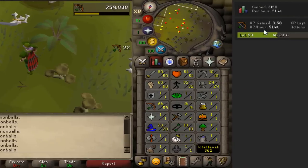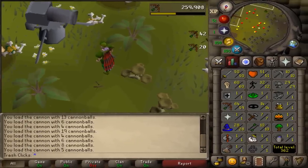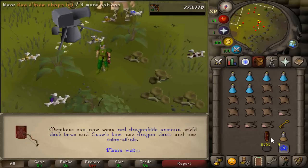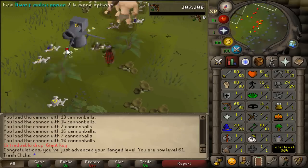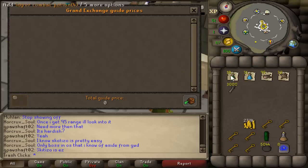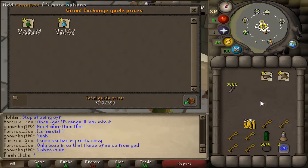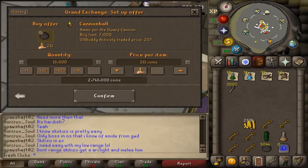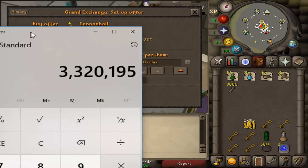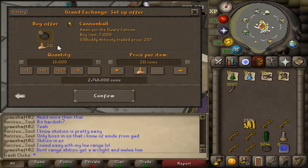It's actually about 51–52k experience an hour at that spot. Then we hit 60 ranged and then 61 ranged. So the method I used cost in total — using those potions and roughly that many iron knives — 577k for the knives, and we used 13k cannonballs in the process, which is 3.3 mil to make this account.